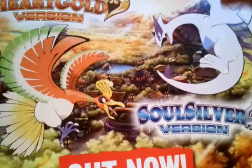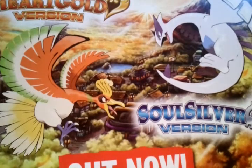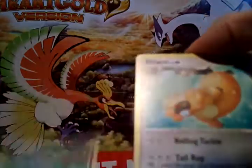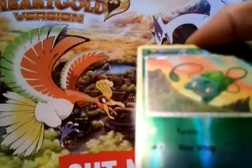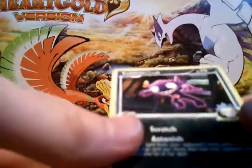So last packet. Hoping for at least another holo — probably won't get it but have to wait and see. So in this one we have a Meditite, Paras, Beldum, Scorpi, Mime Jr., Bibrel, Spirit Tomb C, Hippopotas. Reverse is a Bulbasaur. And the rare is a Sableye G.